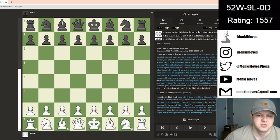Hello, everyone. Welcome to game two of the World Championship in chess. This time, Ding had the white pieces and Nepo had the black pieces. But let's just dive right in.